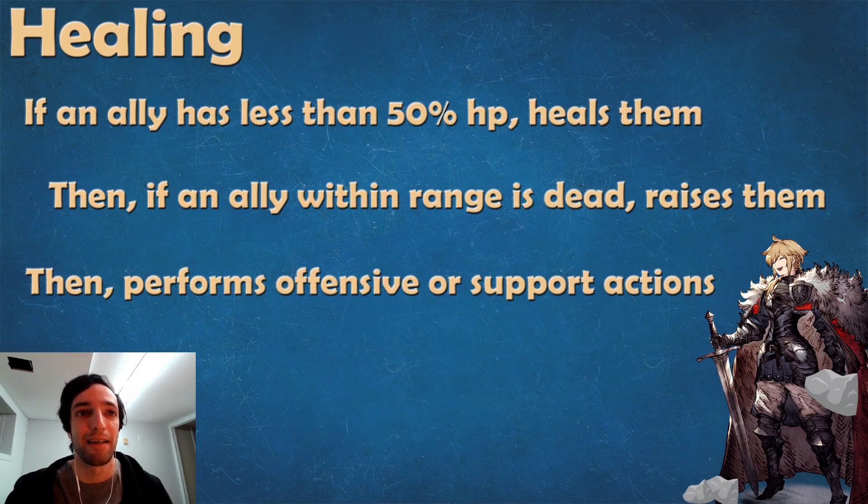Let's talk about healing. Units can have the healing priority, and that can be before support, before damage, or whatever, depending on their order. When units have a healing priority, they are going to heal targets if they have less than 50% HP — they won't heal someone who has only lost a little bit. Then if an ally within their range is dead, they are going to raise them. So if there is an ally with 10% HP remaining and an ally that's dead next to them, they're going to focus on healing first, then reviving. And if nobody is in range to heal or revive, they're going to use offensive or support actions depending on what's their second priority.